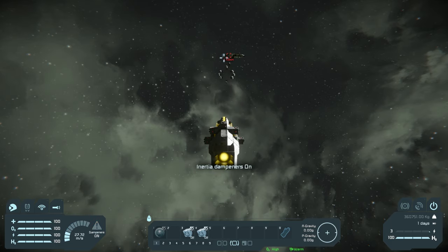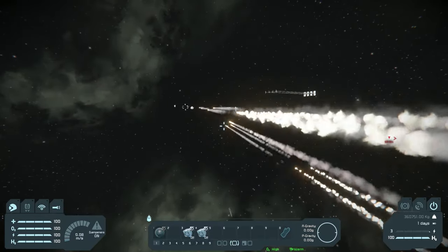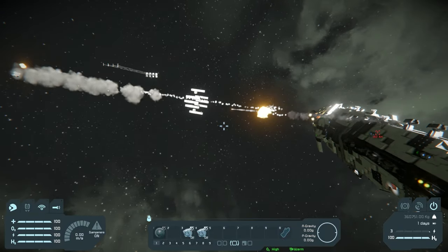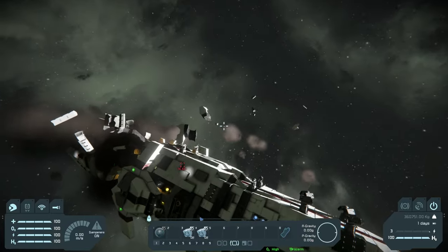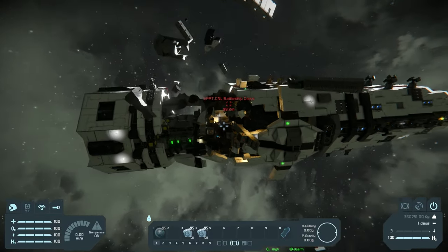Let's jump over to our spectator camera. And look at that — they're targeting the decoy section without any trouble. As you can see, the projectiles are coming in to the rear. Both components made impact, and not only that, they proceeded to move through the ship. And look at that — we've actually cut the ship in half.